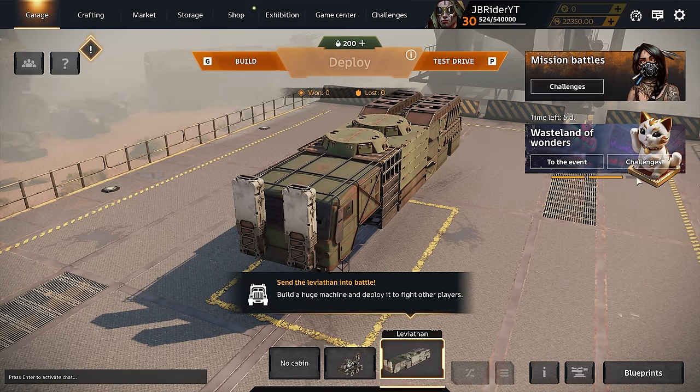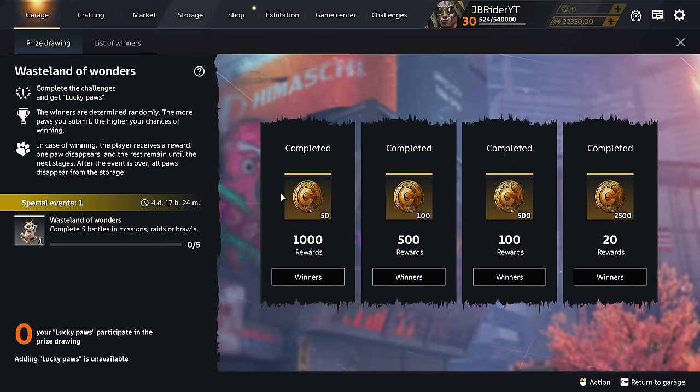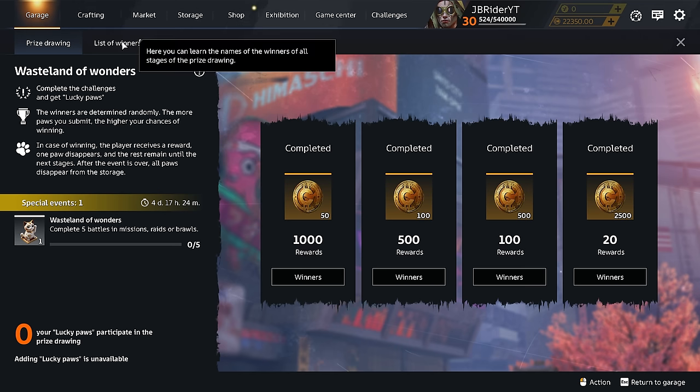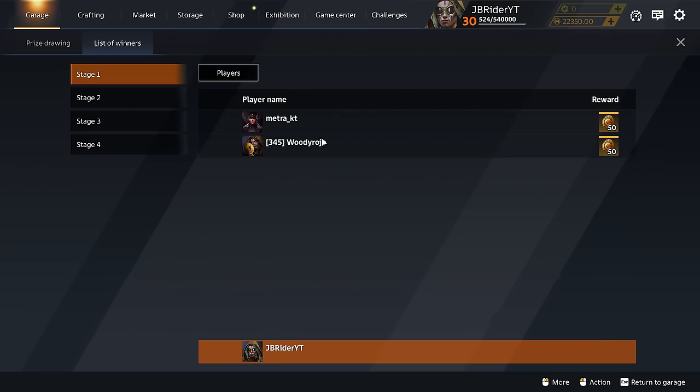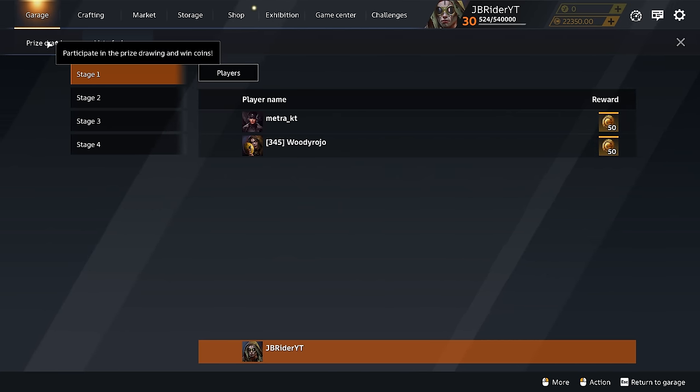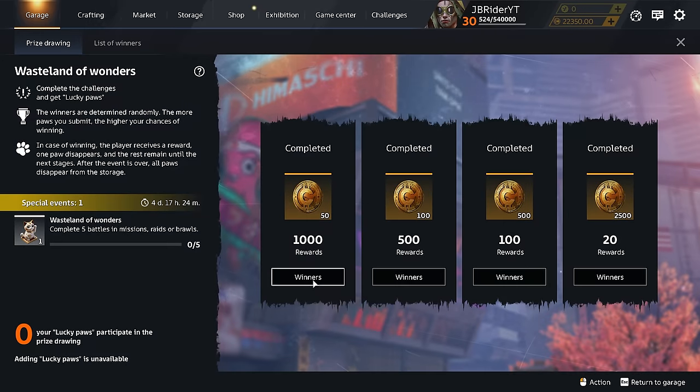There's also a special brawl or PvE event coming — you get paws or something for doing challenges and can participate in some kind of lottery. I'm not sure exactly how it works; the devs couldn't explain it clearly either, but maybe you'll get winners every week or month and reward 50 coins.